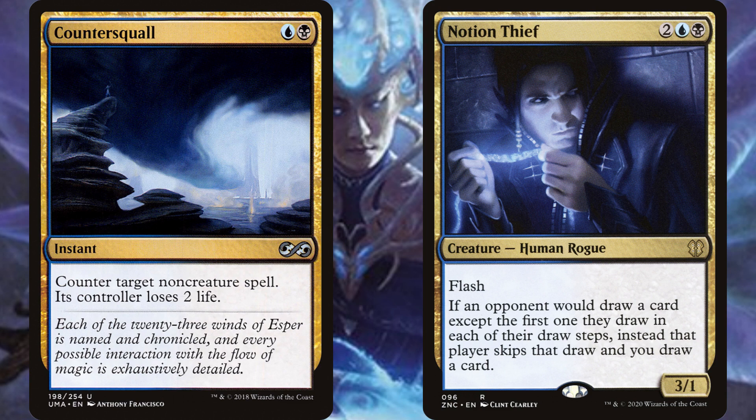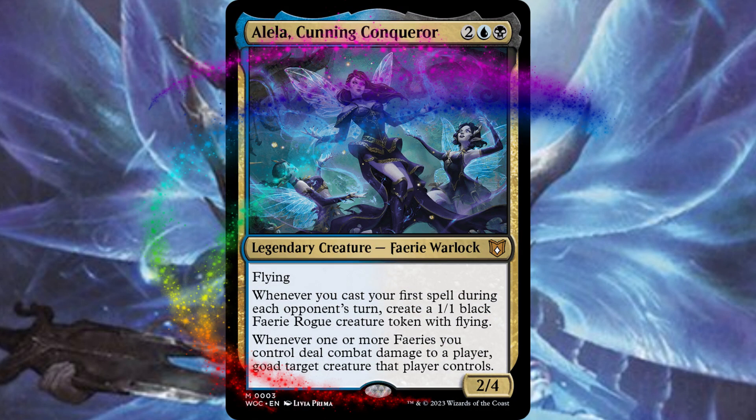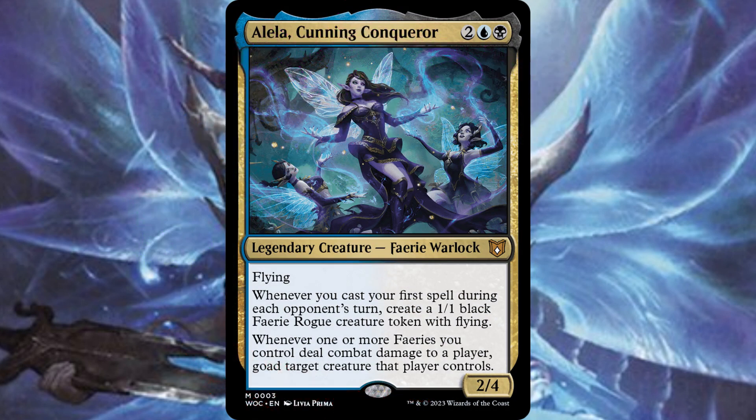Counterspells are really great here because you get those extra fairies, and cantrips and just in general flash things are awesome. This reminds me of a few other flash-style Dimir commanders we've had in the past, but with a little fairy dust sprinkled in. I really like this commander and think that if you're looking to play either Dimir control or fairy tribal, this might be one of the best ones.